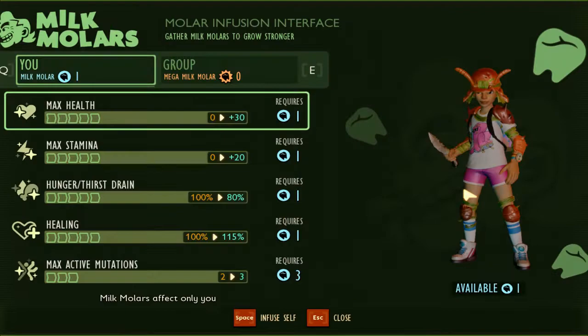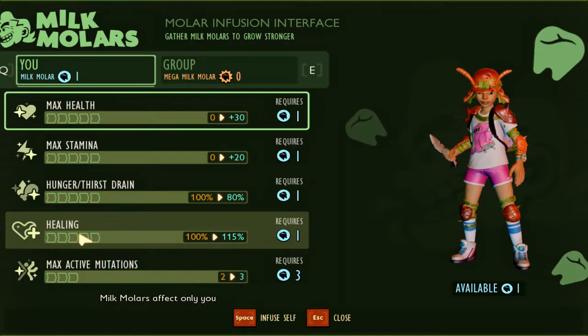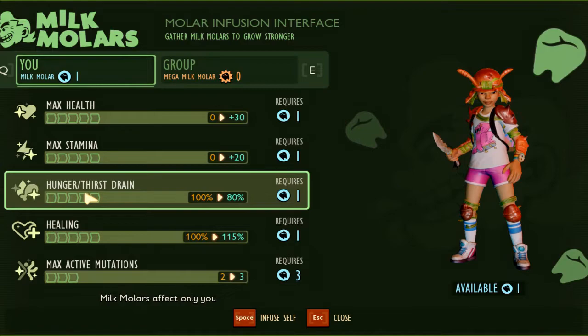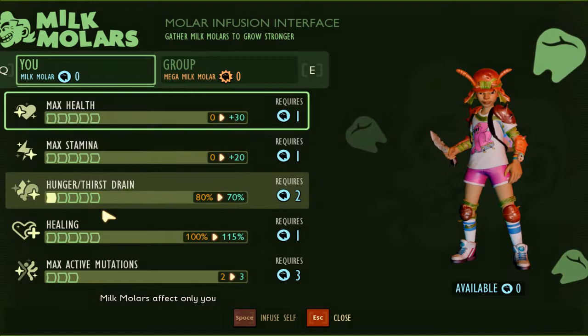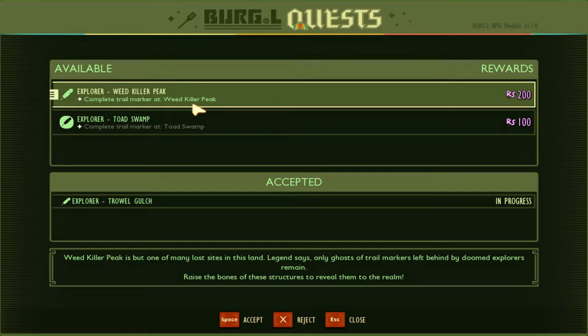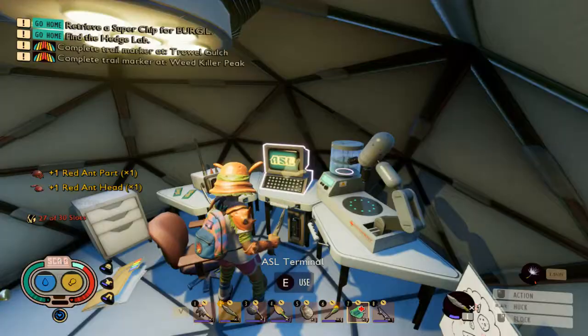Don't forget the ASL machine is where you get daily quests, you spend your raw science, and also your milk molars. And there are the gold mega milk molars. I finished my other daily quests, so let's grab three new ones. These are actually all trail markers, and I know where they all are, so this will actually be easy. I am looking for the birdbath trail marker before I go over to the hedge, because I'm going to be up in the hedge to get that as well, so I kind of want to have it active before I leave.